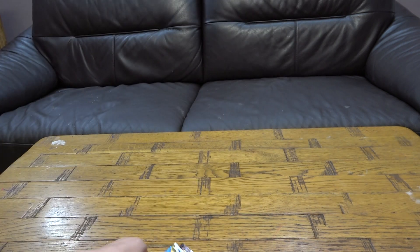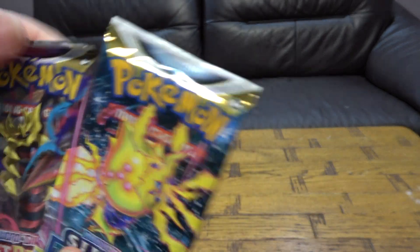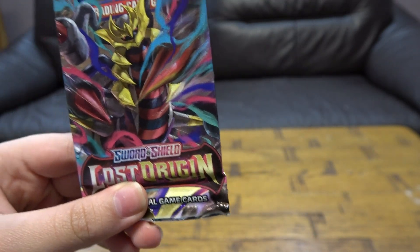Hey guys, so today we are going to be opening up two Pokemon card packs: a Sword and Shield Silver Tempest and a Sword and Shield Lost Origin.